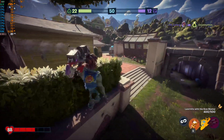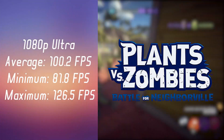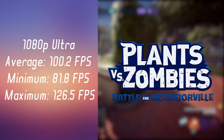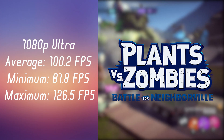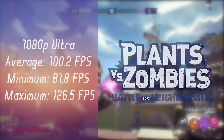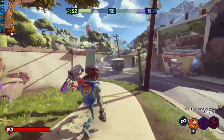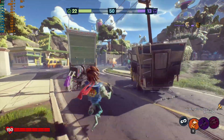The next game on the line is Plants vs. Zombies: Battle for Neighborville on 1080p ultra settings. I got an average of 100.2, a minimum of 81.8, and a maximum of 126.5 FPS. I am sad that I don't have a regular i7-3770S to compare it to.